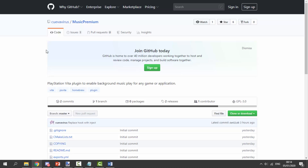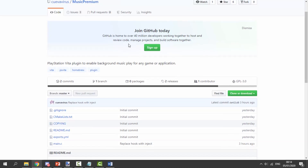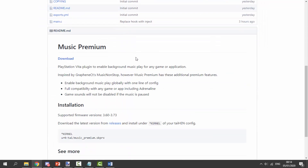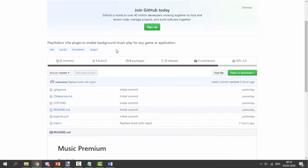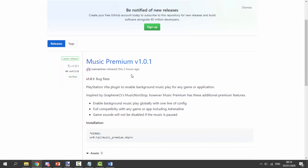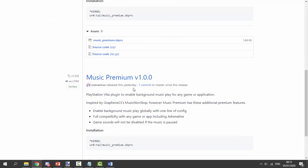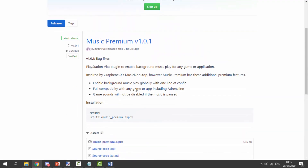Make sure to check out the description for the latest link to Music Premium. As far as I know, this is not on AutoPlugin yet, so I recommend going to the link - though by the time you're watching this they may have added it. The plugin is called Music Premium, made by CuevaVirus. This is a premium version of the original plugin. There are two releases out right now and the latest one was only released two hours ago, so this is a brand new PS Vita plugin.